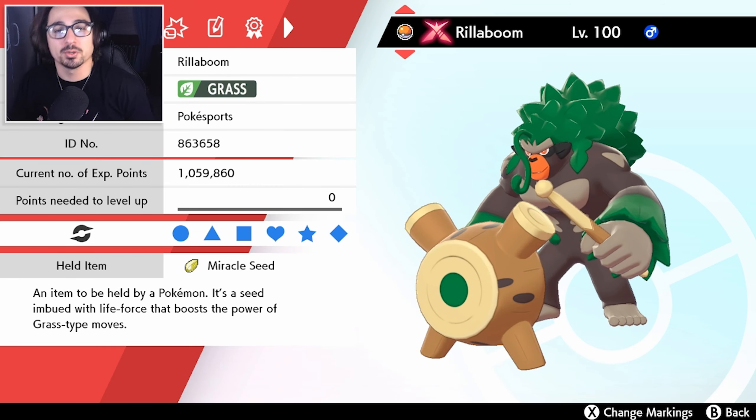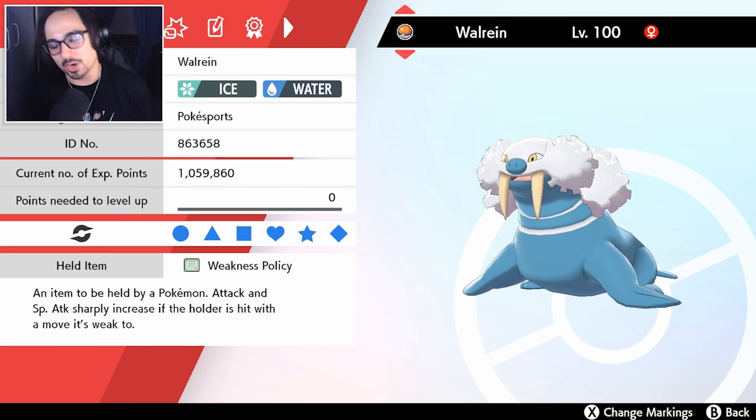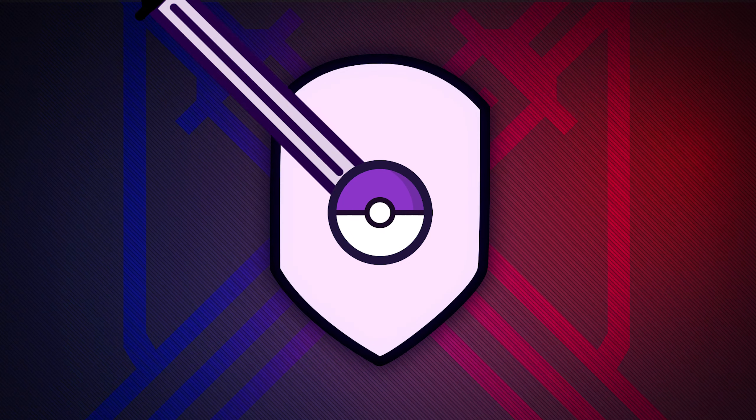Moving on, we have Urshifu because Urshifu is broken, and Rillaboom because Rillaboom is broken — and that's the team. I have very strong Pokémon to give Walrein a backbone. Maybe I'm cheating, but let's see what Walrein can do. If you guys are excited, hit the like button down below and let's get on to these battles.